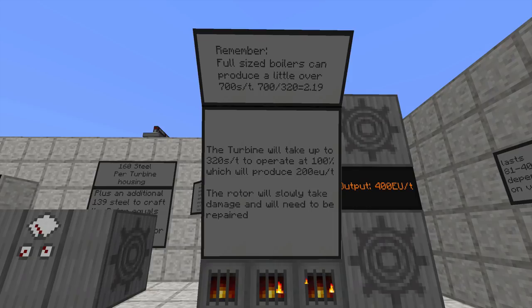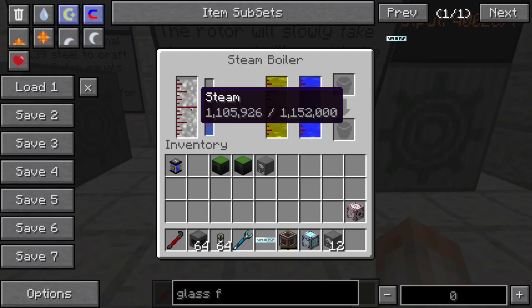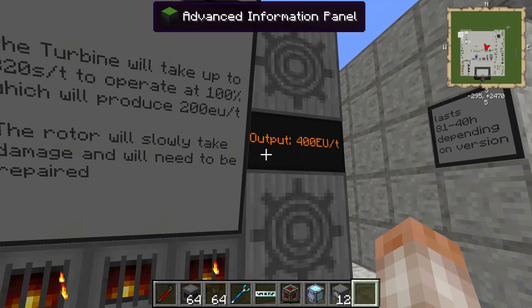Let's take a look at a few facts. Full-size boilers can produce a little over 700 steam per tick. So 700 divided by 320 — which is the amount that these things need to operate at 100 percent — is going to equal 2.19. So you can power effectively two of these constantly without losing any steam and without losing any power. You can attach a third one to it and it will produce a bit of extra steam for about two minutes, giving you 600 EU per tick out of all three combined, but that's going to eventually drop off when the steam in the boiler hits the halfway point, and you are still going to only get 400 EU per tick at that point.